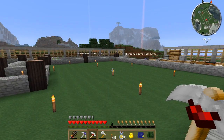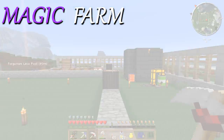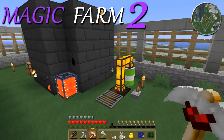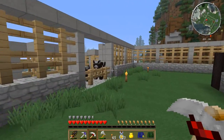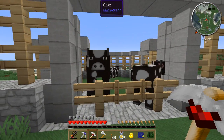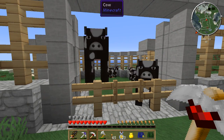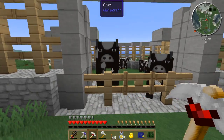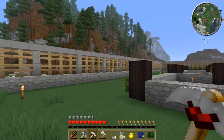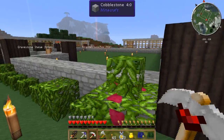Hey everyone, welcome back to Magic Farm 2, picking up right where we left off from last episode. We got some cows for us and a little pen that we created. Hello fellas! How you guys doing? You're happy, aren't ya? A happy little fella there.